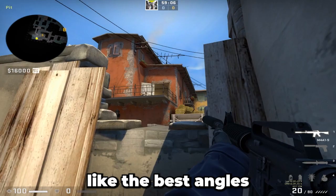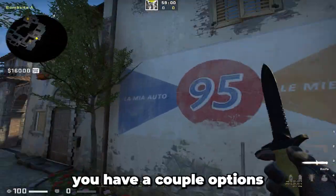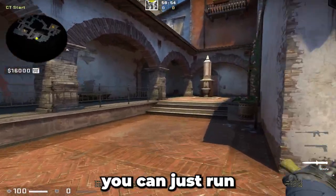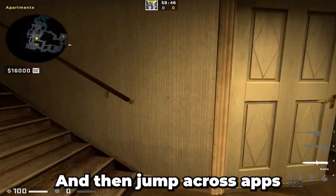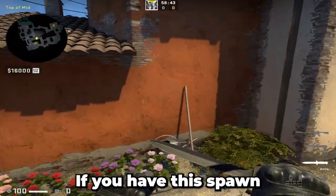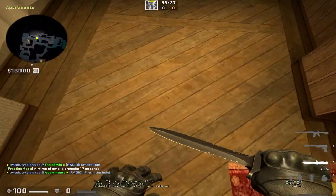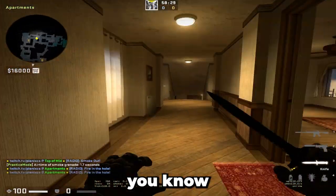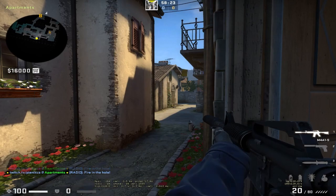I'm showing you the best angles you should take, but let me start with the early round. You have a couple of options as the apps player. First option: if you have the best spawn towards mid, you can just run and jump across mid like this, then jump across apps and you have full information. If you have that spawn you can also smoke mid, take your nade out, and just run. This is the pre-play — he's nading to make the sound of him running and then starts walking and pushes with the best spawn.